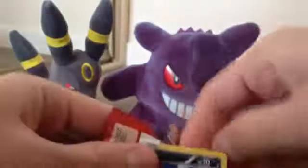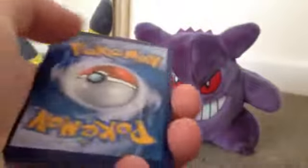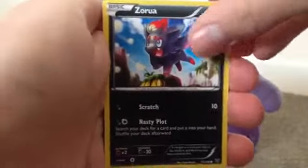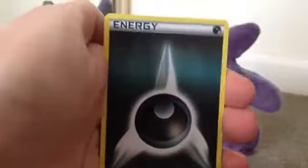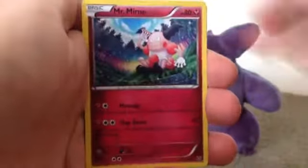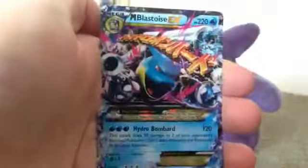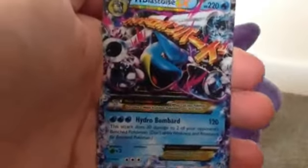For those who don't know, the holo cards are a lot more rare in the X and Y set. So pulling a holo from this set would be really nice. We start off this pack with Zorua, Weedle, Darkness Energy, Pikachu, Timber, Mr. Mime, Frogadier, Fairy Garden, Sandile Reverse. And the rare is a Mega Blastoise EX.